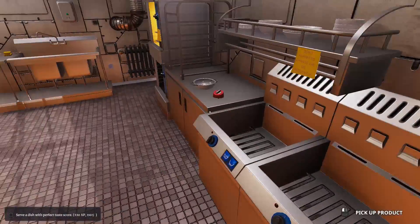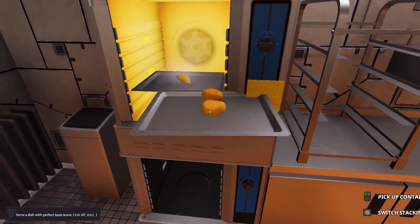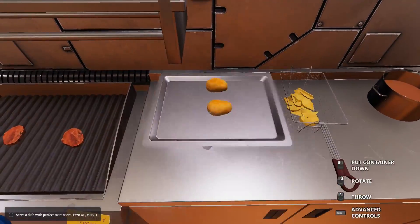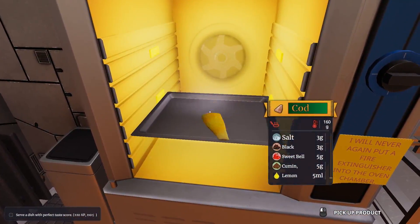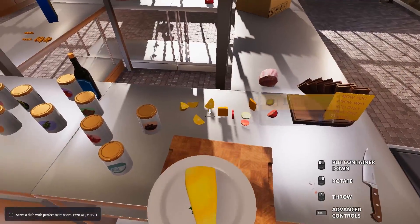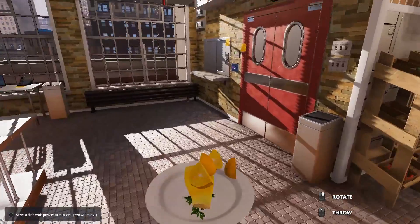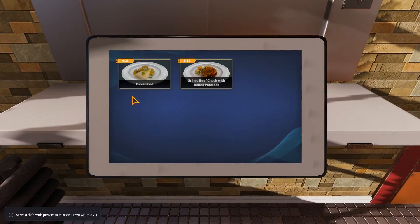This one is almost done. These potatoes should be done right now — these potatoes are done! Put those there. This is all done as well. We put six parsley sprigs in there and some lemons. Hopefully this is not as trash as the rest of the cod dishes I've prepared.